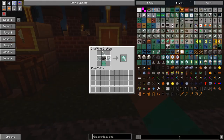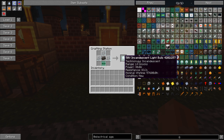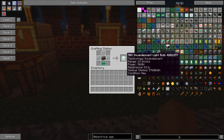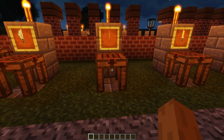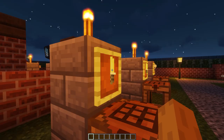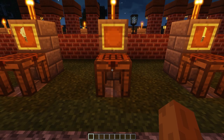Next we have the normal 50 volt incandescent light bulb, crafted with three glass panes, one tungsten ingot, one low voltage cable. It has a range of 14 blocks, technology is incandescent, consumes 30 watts of power, has 83.3 ohms resistance, and a nominal lifetime of 57,600 hours. These light bulbs are a bit different from the others - I'll show why over there, it's basically just how they turn on.